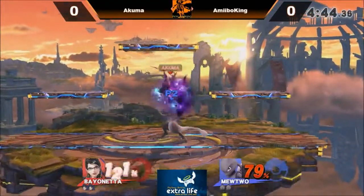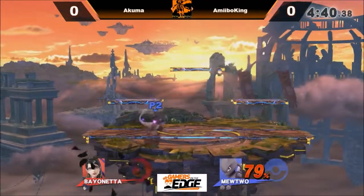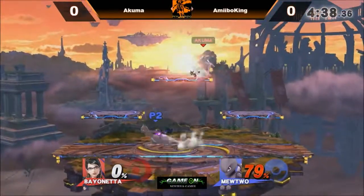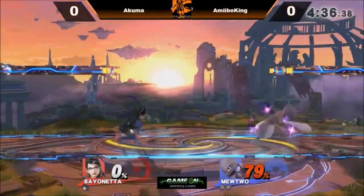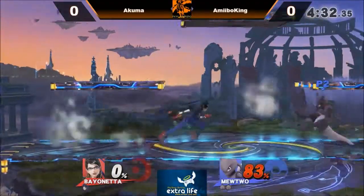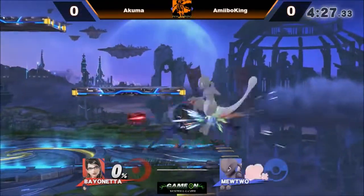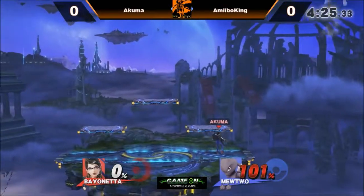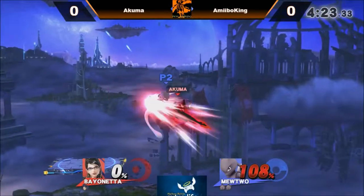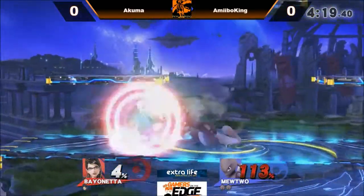That looked like a forward smash ready to come out, and sets the dash attack. A crazy game so far — Amiibo King pulling out the stops here. Very nice Mewtwo so far. Notice that Bayonetta has long limbs but her hurtbox is very close to her hitbox, so he's able to catch her in a lot of those situations with his up smash.